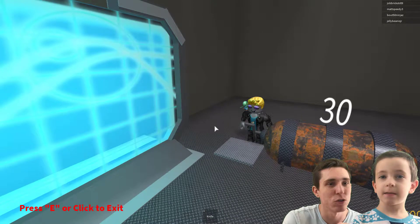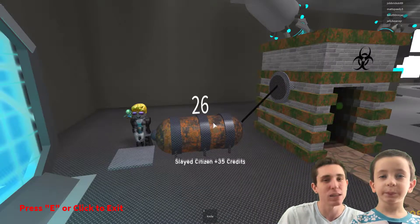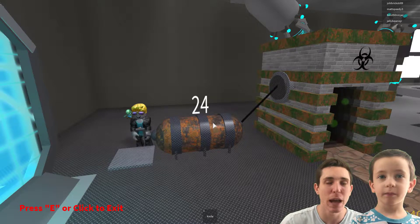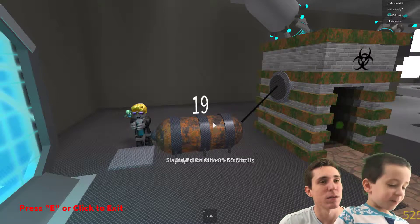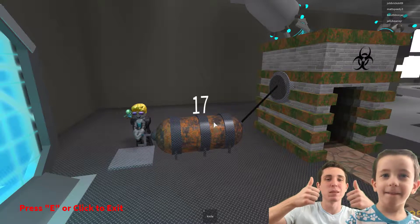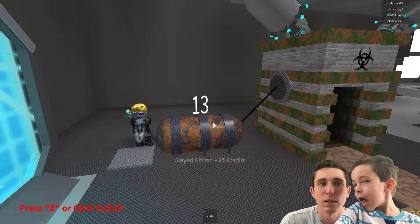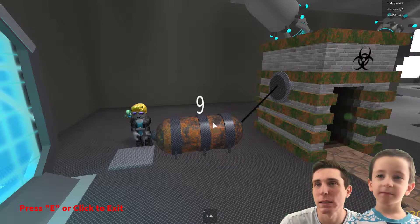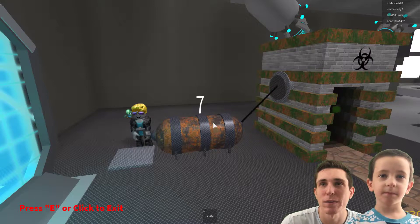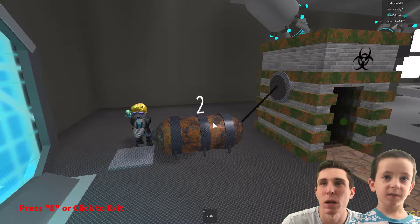We just gotta finish this out — keep cranking out zombies, Maddie! We gotta get to 2,000 credits and get to that third floor, we gotta do whatever it takes. Thumbs up, guys — thumbs up this video, we're gonna get to the third floor for you! Come on Maddie, you got this — ten more cranks. Okay, we're at 630 credits — not bad!